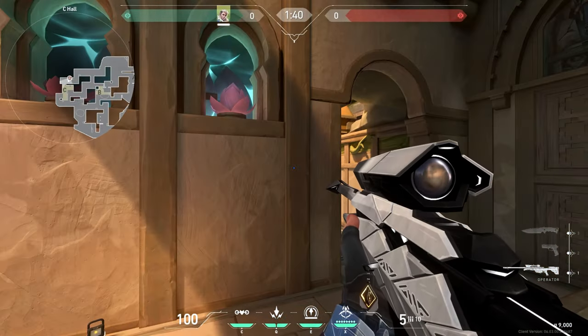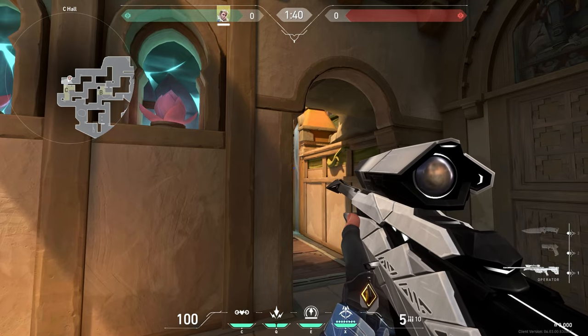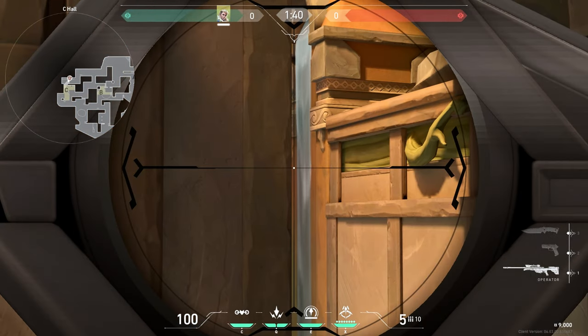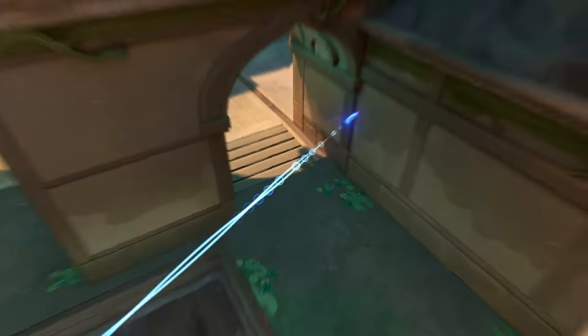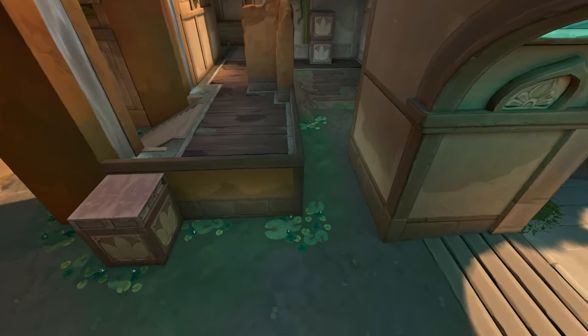Go here, then aim to this spot, and do a full charge with 1 bounce. This is a great arrow for retaking C-sight.